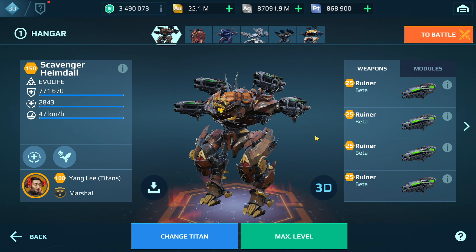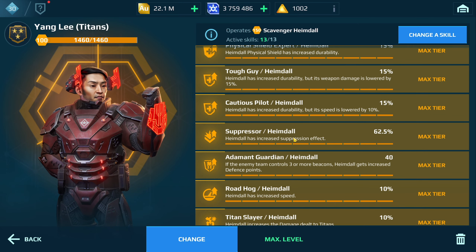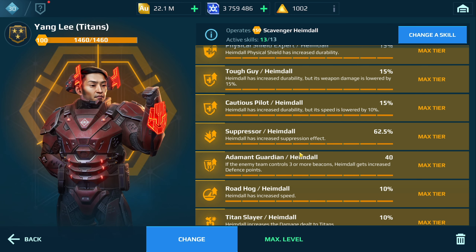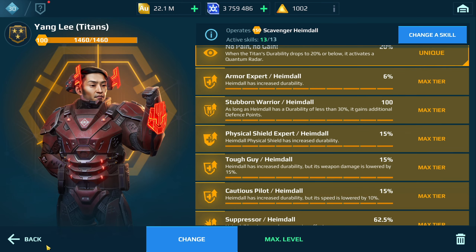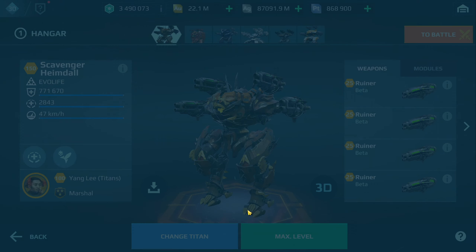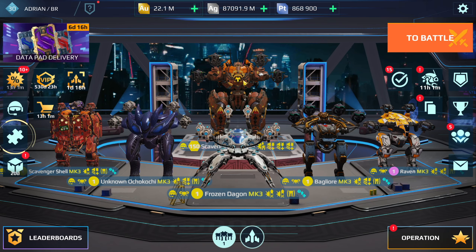We're going to run a game with this, and afterwards I might include gameplay of the Evora, maybe the Flamethrowers, and possibly the Vajra. I haven't run that build yet. I tried out Daredevil, but I found the suppression kind of helps when engaging other Titans, so I've decided to keep that — though you could try Daredevil to boost damage output further. Let's drop into a game with the Heimdall using the Ruiner. We have the Avalon as the Mothership.